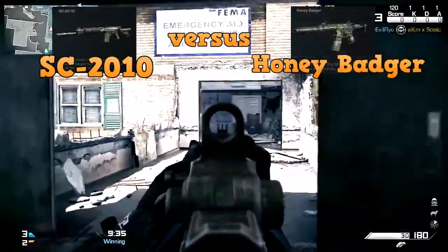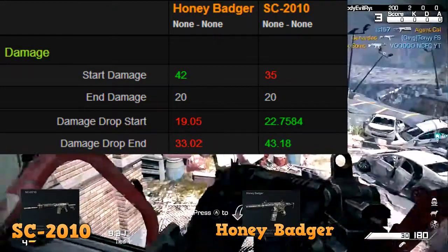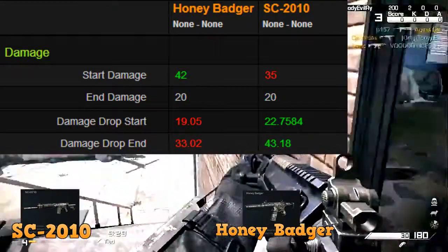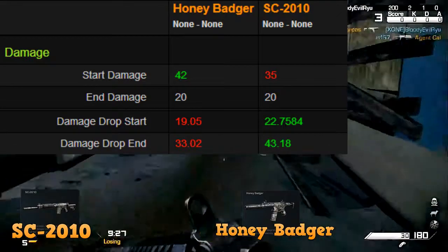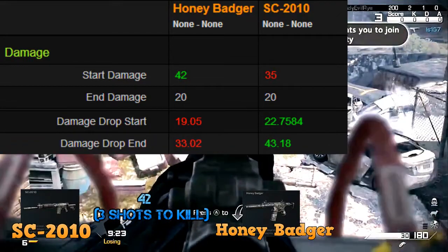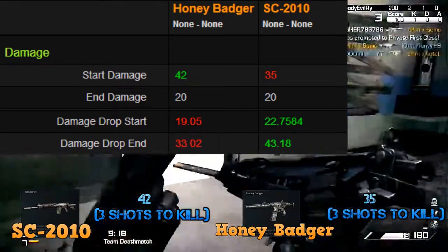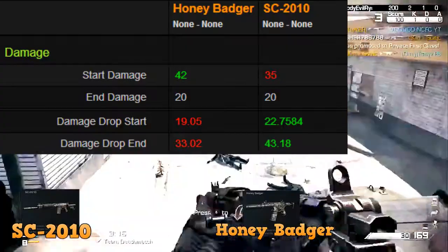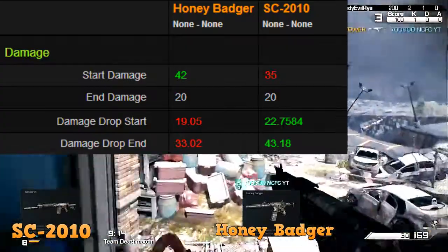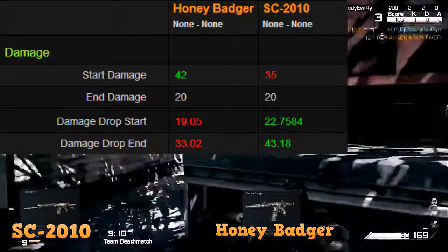Right off the bat, let's head straight into the damage results. This is the start damage — the up-close damage. The Honey Badger has a 42 start damage and the SC-2010 has a 35, so I can tell the Honey Badger is going to be more of an up-close weapon and the SC-2010 is going to be more of a long-range weapon.